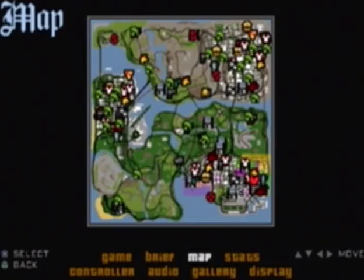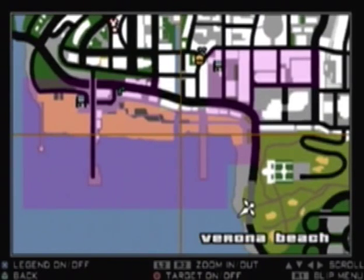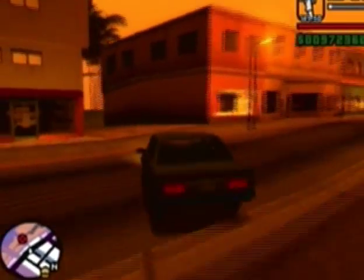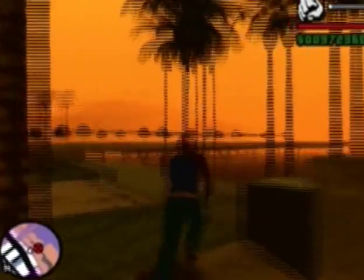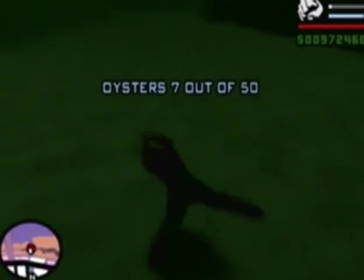Alright, for number seven — let me look at my notes here. Number seven is actually still in the ocean area, right around in here. Alrighty guys, for the next oyster, out here in Verona Beach, go where you see this little bridge over here. You can see me surface. Underneath this little double-arched bridge, there's an oyster right over here. Okay, so that's number seven.